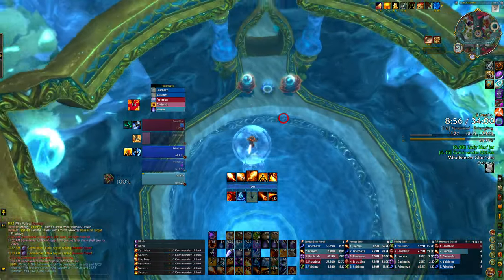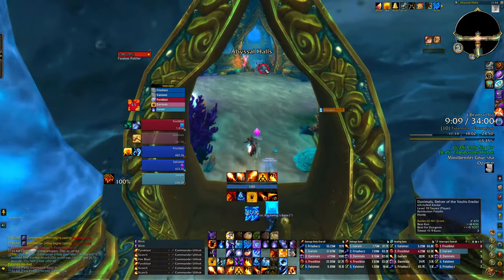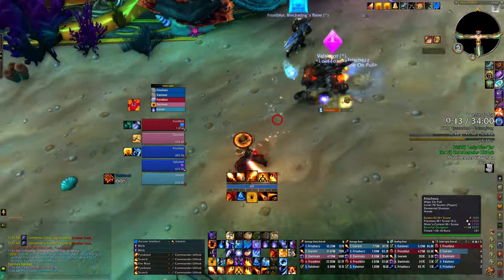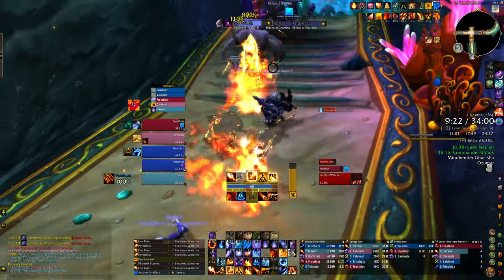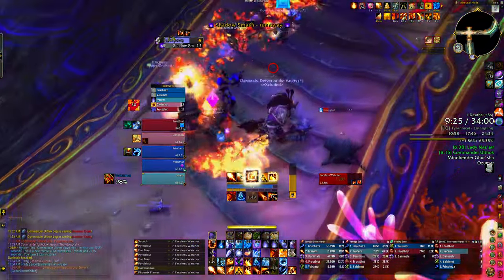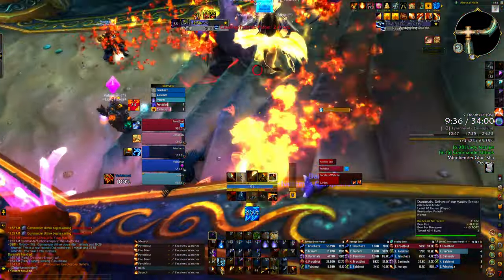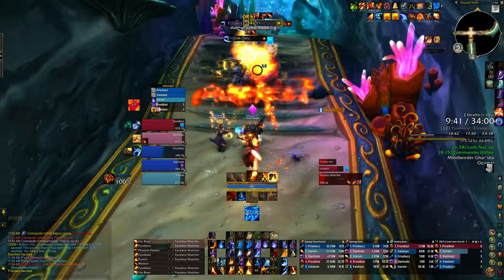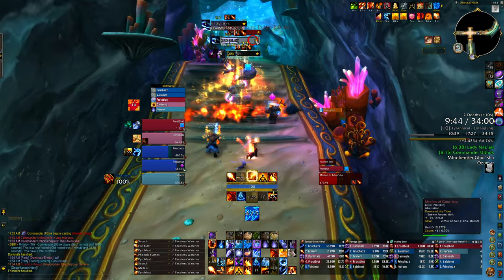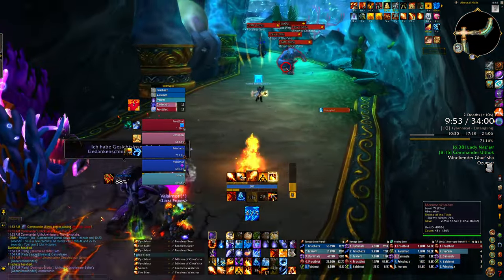I did more damage on that boss — I think it's the double lust coming in strong. I've got to remember to summon Danny. Re-summoning Danny because using the elevator actually dismisses non-combat pets. We're having some trouble here. I am using Combustion but I just used a meteor inside of Combustion — which is a waste. Don't do that — there are better globals to use. You're basically using your Combustion to start building your Sun King's Blessing.